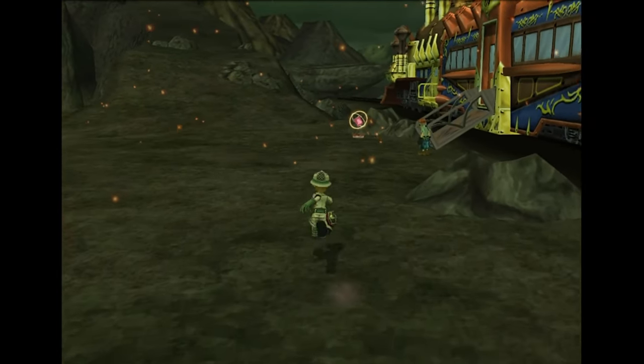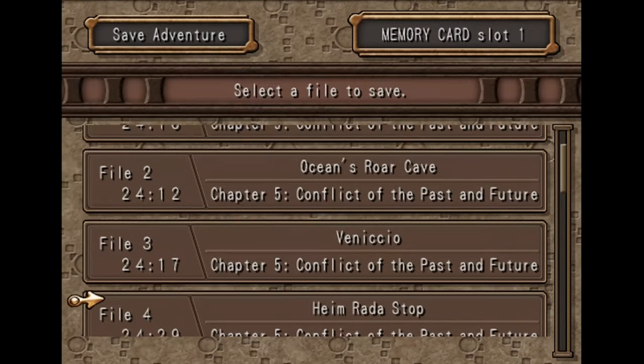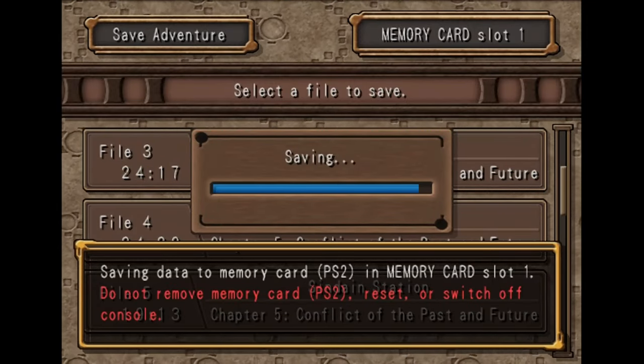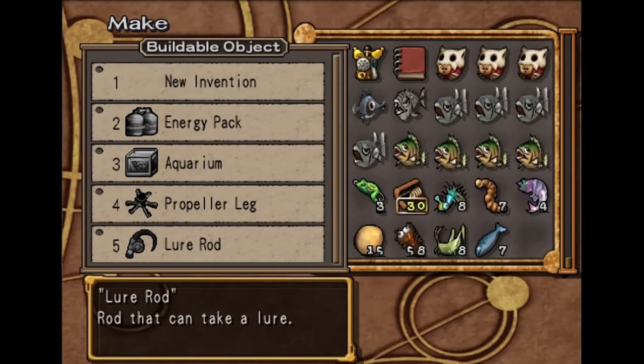Hey everyone, how's it going? It's me, Korzak. Welcome back to part 24 of the Dark Cloud 2 walkthrough. In this episode, we are pretty much just going to be moving through the Mount Gundor dungeon up until the point where there are missable photos. We're pretty much just going to be clearing out the first like 10 or so floors.